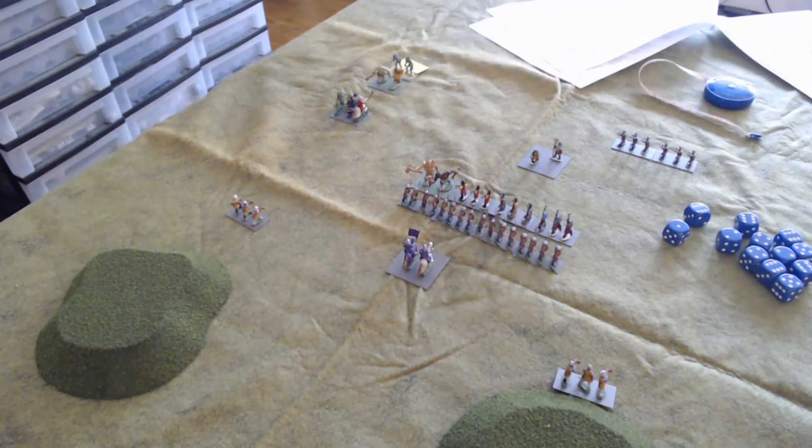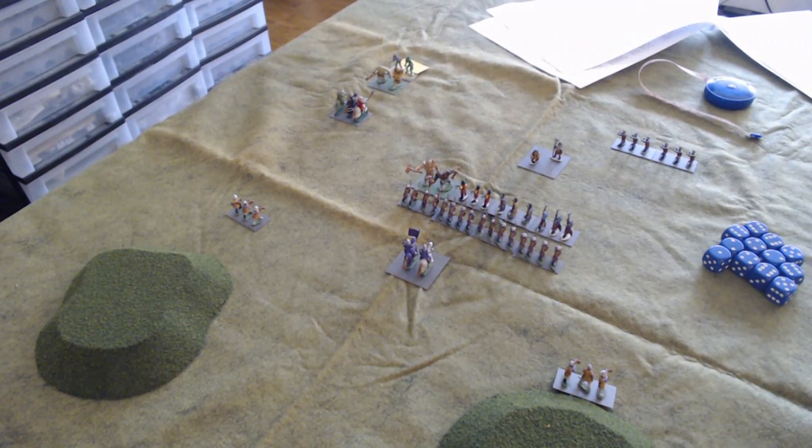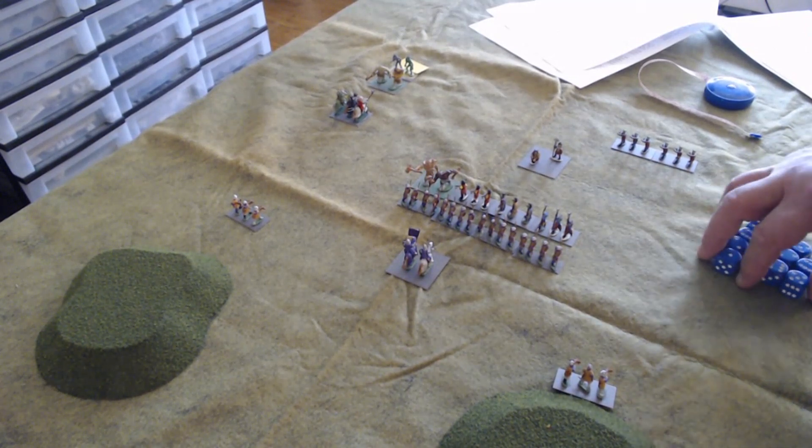The game assumes that in the case of trolls there are guys running around with pots of fire and jars of acid to dispatch them finally. We're not going to do some complicated mechanic where they come back in two turns — we'll assume the Pale troops know what they're doing. That concludes the orcish turn.